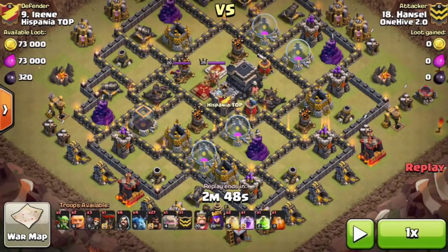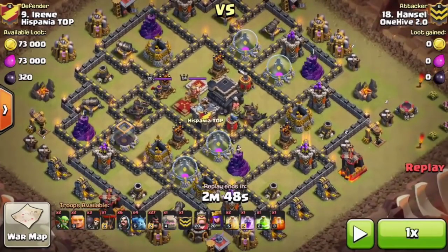Before I start I want to preface this: this video and the next replay are very similar, but one is a GoHo with one rage and two heals, and the other is three heals and no rage. I wanted to compare and contrast the two because I'm a very avid hogger and I always have that internal conflict — whether to rage my kill squad or have an extra heal for the hogs. It really depends on the base; I tend to lean towards the extra heal, especially with the new poison spell.